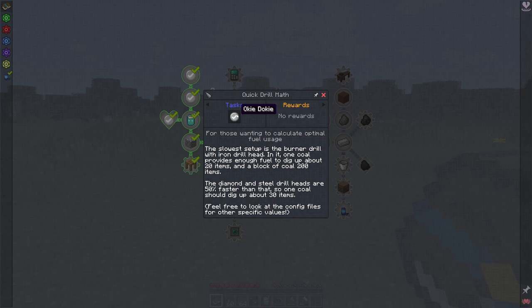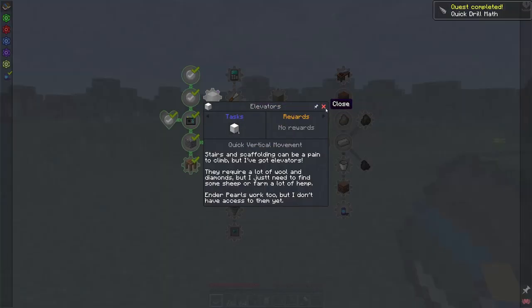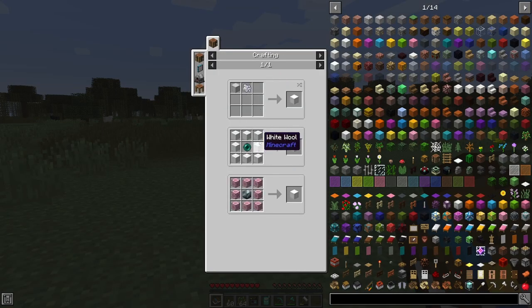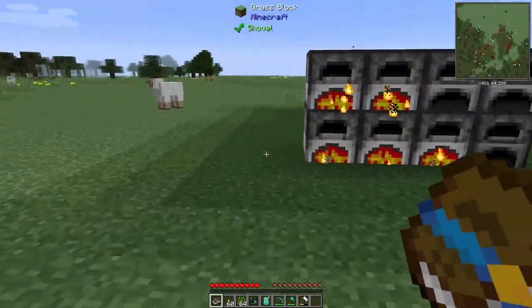The slowest setup is the burner drill with the iron drill head. One coal provides enough fuel to dig about 20 items; a block of coal is 200 items. So I should make them into blocks because you get more items per block — that's the smartest thing. Then you get diamond and steel drill heads that are faster and give about 30 times more items. Oh, they give us elevators! You still need an ender eye for those — that's for later. I don't really see the point of elevators in this mod pack, but all good.